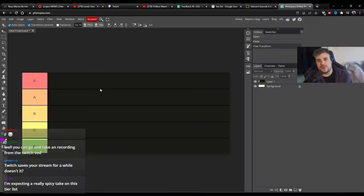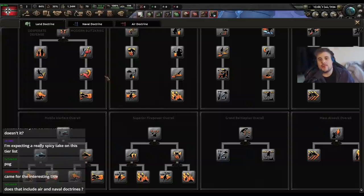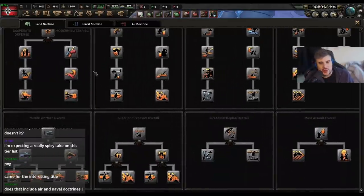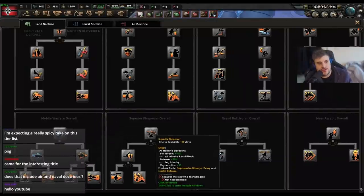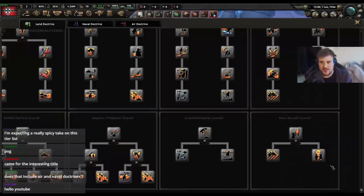The tier list is right in front of me. So what doctrines have we got to work with? We have mobile warfare, we have superior firepower, we have the grand battle plan, and we have mass assault. Then we have all the breakoffs of it.